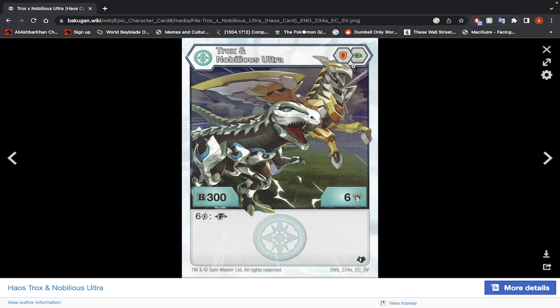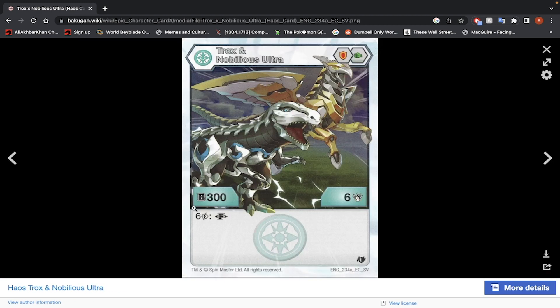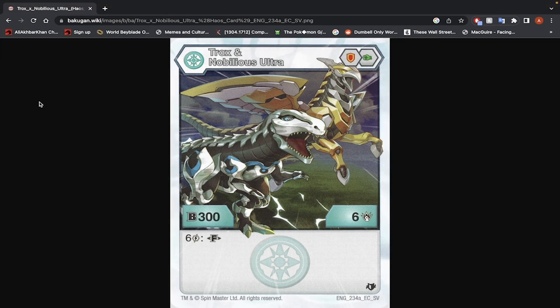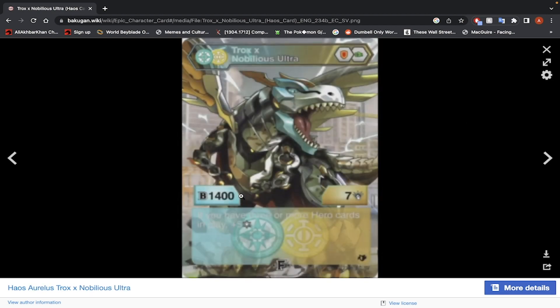Trox and Nobilious Ultra — Shield Core and Green Fist, 300 B-Power, 6 damage, 6 energy to fuse. Fused stats: 1400 B-Power, 7 damage. If you have 3 or more hero cards in play, you get 5 Frost Strike. That's a very interesting effect. You'd need 3 hero cards, but there are probably cheap ones available so you might be able to get this off. If you're in a hero-focused deck and need something that can get to 1900 B-Power, and there's a hero card that reduces energy costs, yeah — use this Bakugan. It's not horrible.